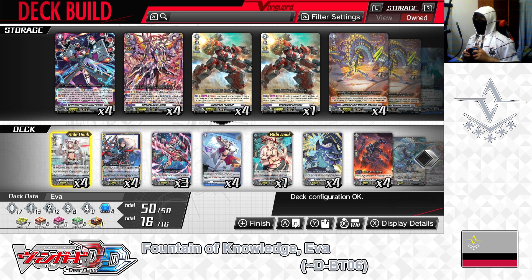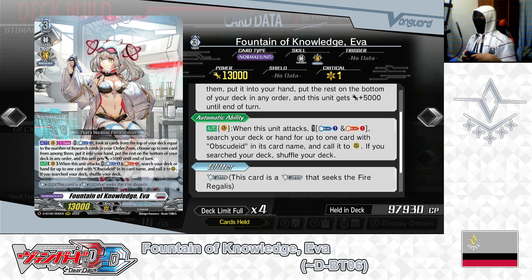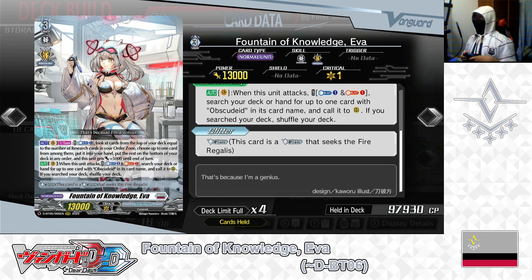For the grade 3's, we have in the ride deck: Fountain of Knowledge EVA. Her first skill — action as vanguard, once per turn, cost counterblast 1 — lets you look at cards from the top of your deck equal to the number of research cards in your order zone, choose up to 1 to add to hand, put the rest on the bottom in any order, and gives the vanguard 5000 power until end of turn. Second skill — auto as vanguard, when this unit attacks, cost counterblast 1 and soulblast 1 — lets you search deck or hand for up to 1 card with Upscale Lead in its name and call it to rear guard. Third skill: Glitter — this card is a glitter that seeks the fire Regulus.